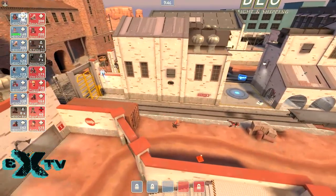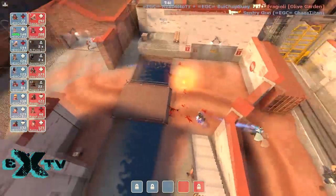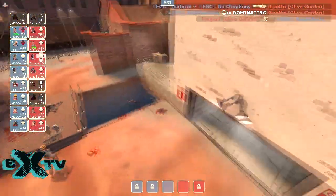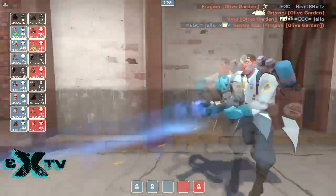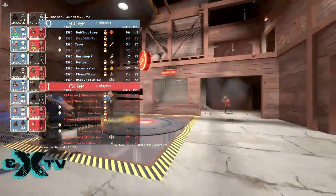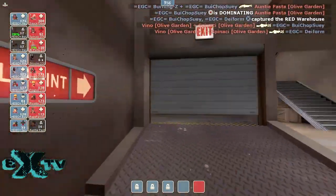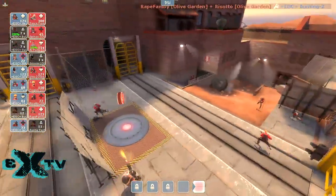Now they're working the left-hand flank. They have the Critzkrieg, there are the stickies, and Bragioli the engineer takes out the heavy — that's helpful. The medic is getting away. I think he just used the Uber — great sandwich there for the medic. Sandwiches are really powerful. Blue team is pushing the tempo — they've got 25 seconds left. Scout going for the last point, gets on it, Pyro is there. This is really an exciting finish.